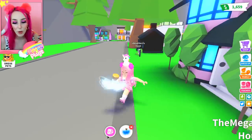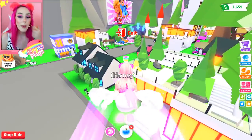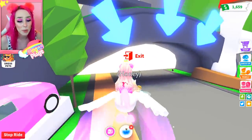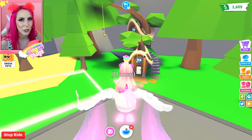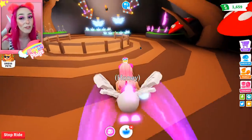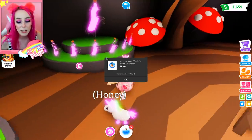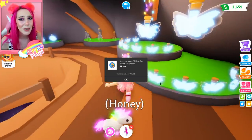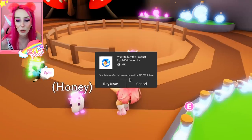Buying the potions is always a super slow process, so I think I'm gonna get on Honey and fly to the potion purchasing area because maybe that way I'll be able to buy them a little bit faster. It needs to be moving kind of slow to click the purchase button and then wait and wait and wait. I should have bought these potions before because I've actually been buying potions for like two minutes now.